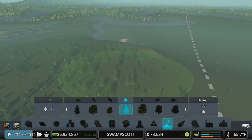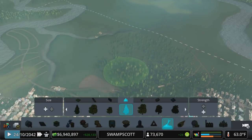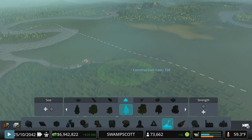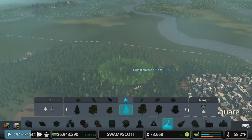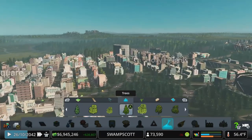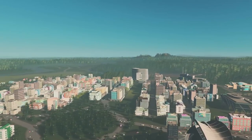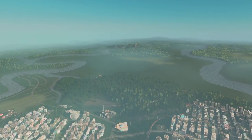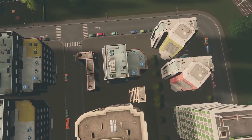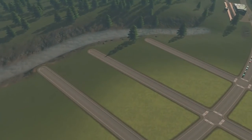We don't necessarily need anything back here — this could be tree filler because we don't want to go too close to every corner of the map. You also don't want to go too close with trees either, because since you can't paint over the line you can get these funny lines of trees that just drop off the edge of the map. Find excuses to trail them off. When you look from here it gives a nice look, and especially when doing cinematic camera it makes things look a little better.